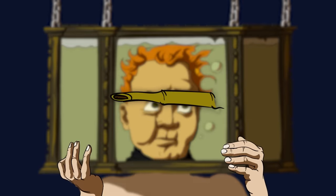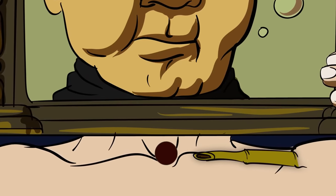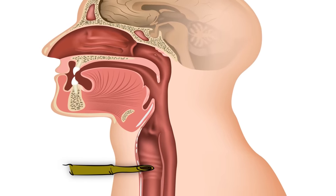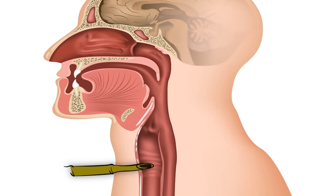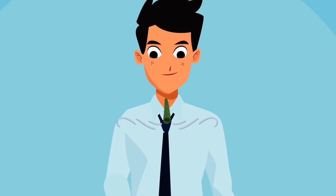Using the sharp, hollow bamboo stick, and avoiding your main arteries, it's possible to create a breathing hole in your own neck. With your head submerged, you can jab between your tracheal cartilage, fashioning a makeshift tracheotomy. This will allow you to breathe, which is better than being dead. Pretty horrible, though.